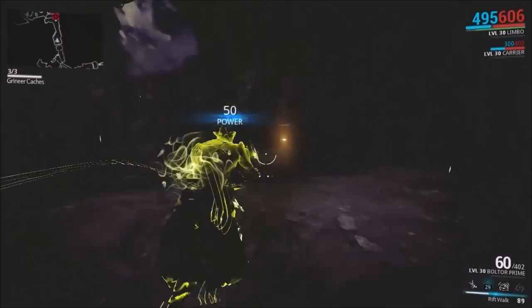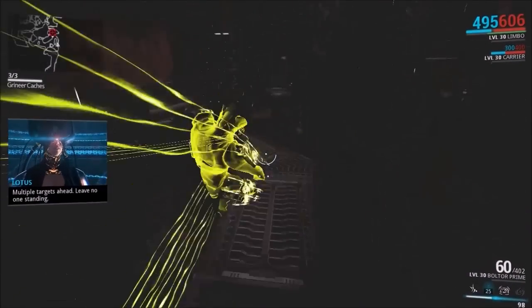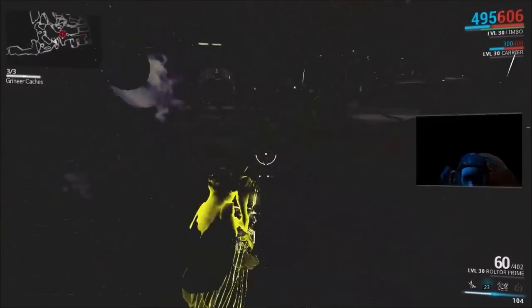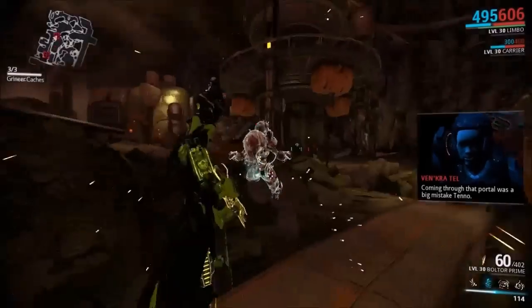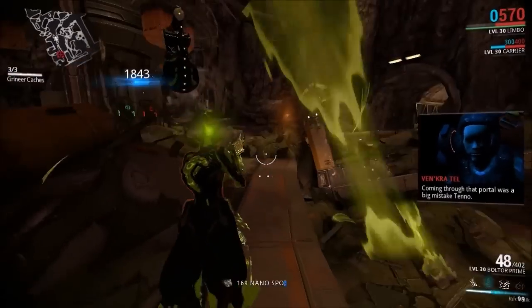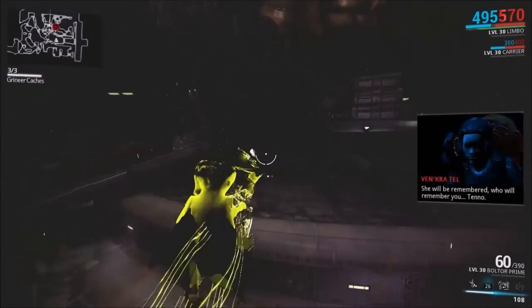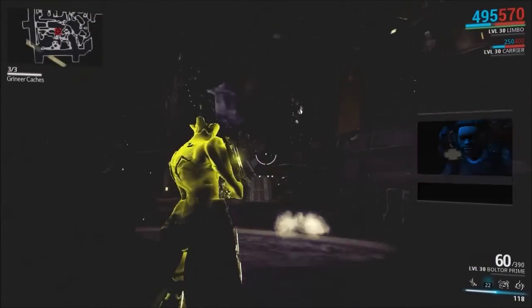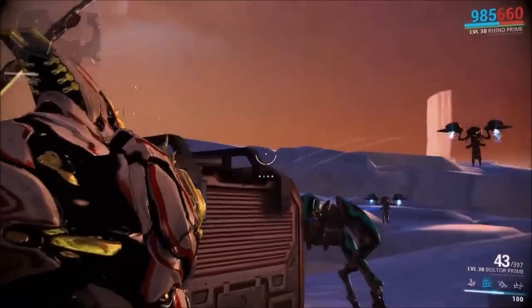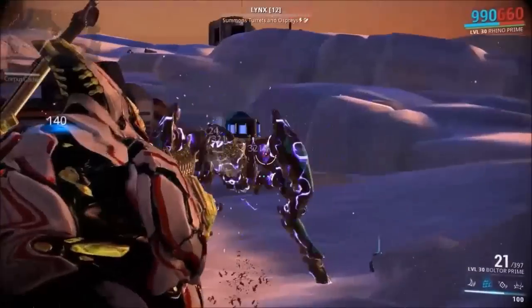Now let's talk about those bosses. The Grineer chicks are in my opinion much harder than the Corpus boss. The only way to damage them is to hit their jetpacks, which is pretty annoying considering they fly around, move, turn, and do all sorts of maneuvers that make it hard to hit their weak spot. I'd recommend using stealth frames like Loki or Ash to take them out before they even know you're there — go invisible before you enter the room or they'll switch to an alerted state. The Corpus boss is much easier; all you need to do is kill the Ospreys that follow it around, and then you can beat it pretty quickly.